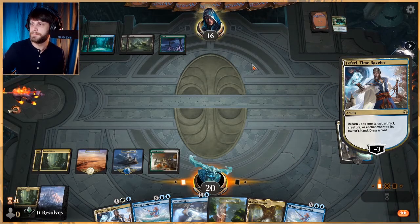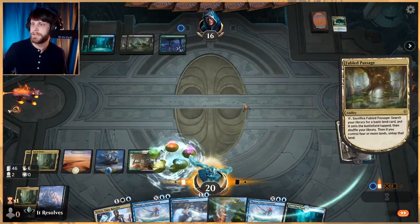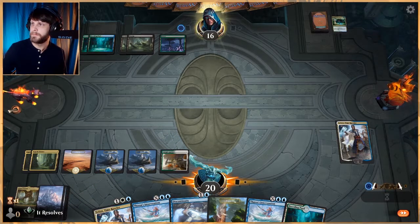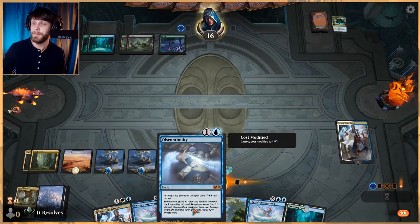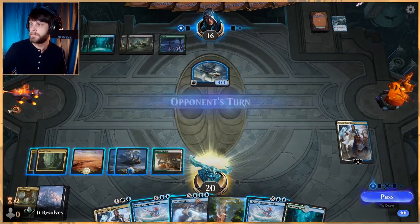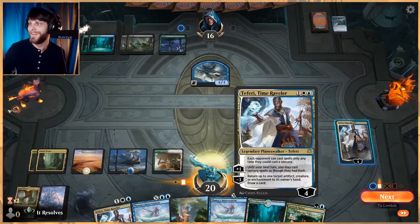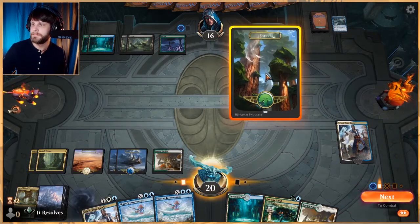Let's draw a card, submit zero. We're gonna put a stop on their upkeep. Really wish we had gotten a Wilderness Reclamation — that would have been pretty nice. This is an impossible-to-answer Discontinuity on their side, which is really cool. Oh nice — they can't do anything about it and now we have a target. Let's bounce it. Let's drop this and pass.